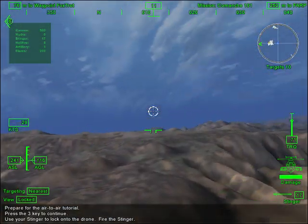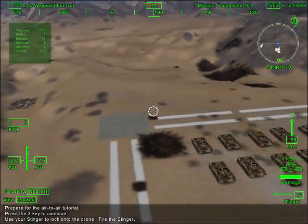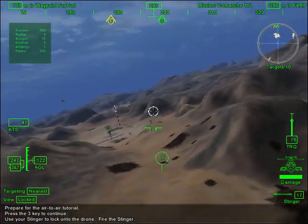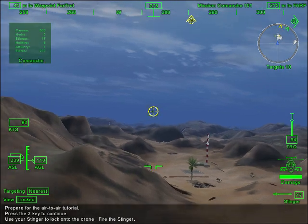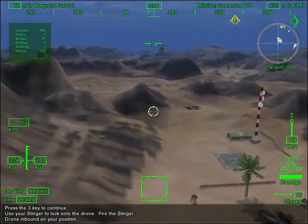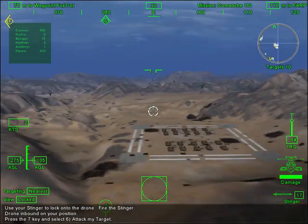That's a kill! Good shooting, Griffin 2-6. We are sending in Griffin 2-7 to work with you as your teammate. You will follow your orders in assisting with completing missions. Roger, 2-6. You take the lead. Weapons are hot. To give him orders, press the 7 key.